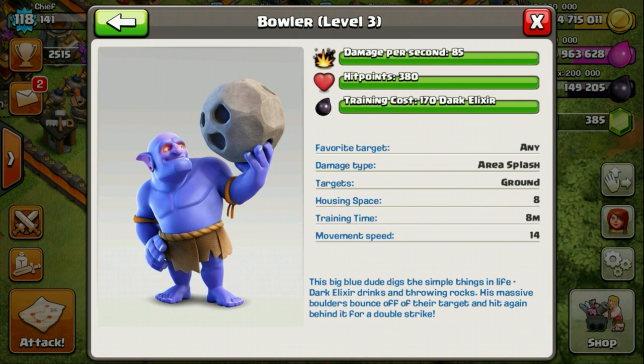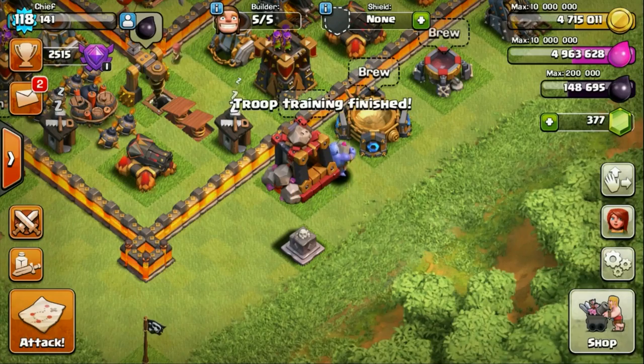Holding that giant boulder — the tooltip reads: 'the boulder-bearing brute boldly batters buildings by bouncing balls.' But there is so much more to this guy than just throwing rocks. If he just threw a boulder at a target, that would be easy enough, but no — it bounces. Each shot from the Bowler lands twice, and that is going to allow for a lot of different strategies including funneling and precision strikes.